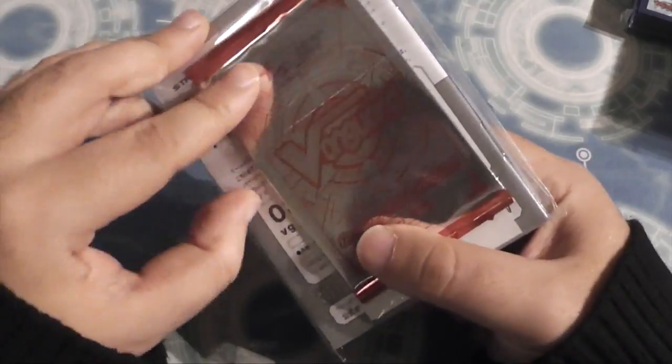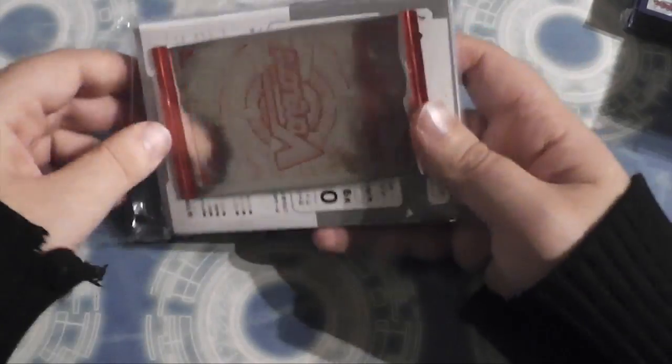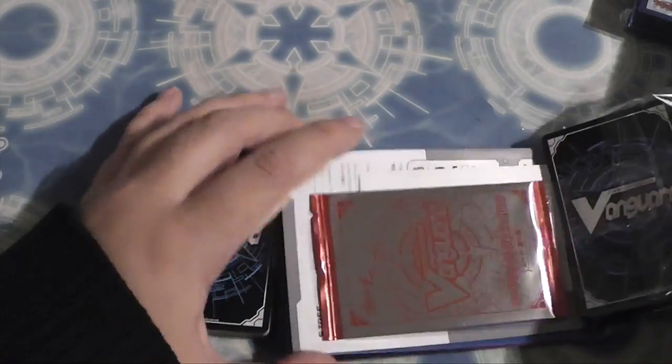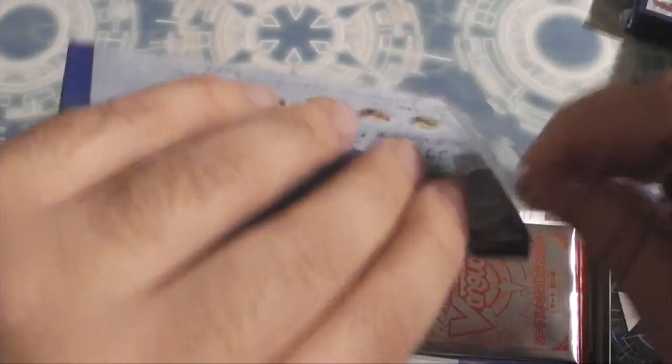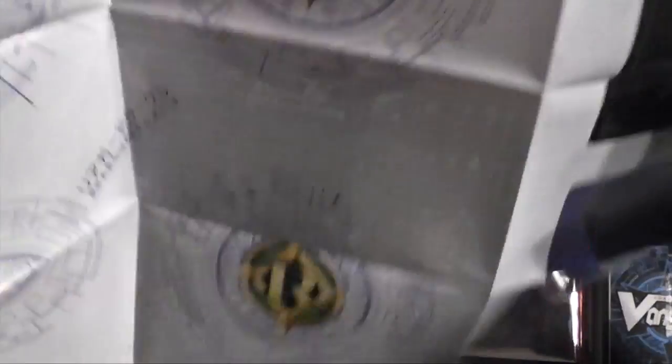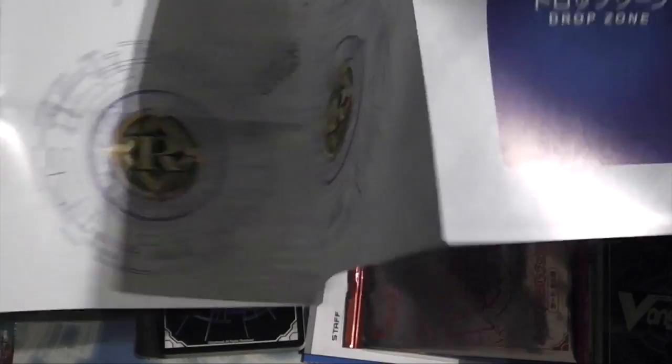Oh, and there's a random promo in there as well — this supply set is really spoiling us. Each trial deck supply set also comes with a themed playmat for that particular clan, so the Gear Chronicle one is kind of a red one, not purple like you might have expected. You can see it has a G zone up in the top left corner above your damage zone — other than that it's all pretty much the same. There are some deck building tips on the back.